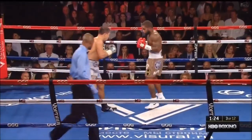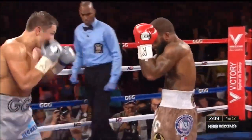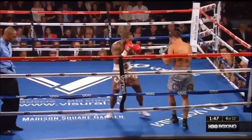Two big right crosses by Golovkin — incredibly accurate. Making Stevens keep his hands at home with his offense. That's why Stevens is not putting the jab out, which would allow him to see what punches to throw.